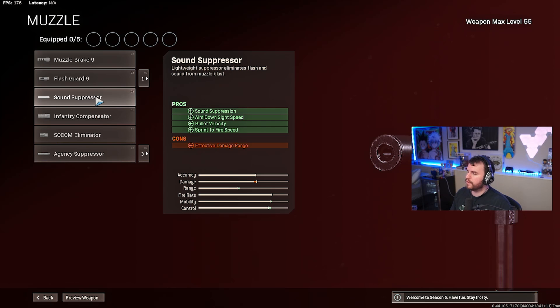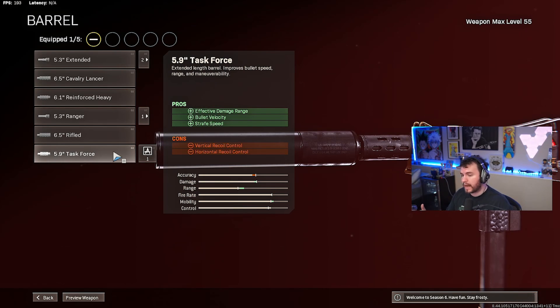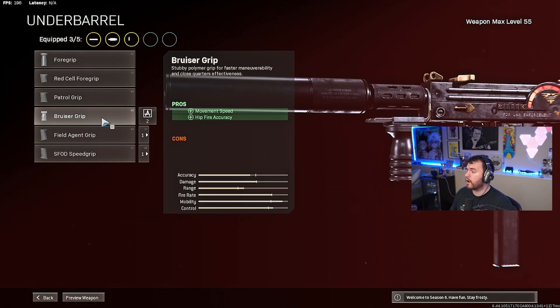Now jumping into our max-level build used in today's video. For the muzzle we're going with the Sound Suppressor — it's a lot better for close-range engagements, and the sprint-to-fire speed and aim-down-sight speed are just too valuable in those close-range gunfights. For the barrel we're rocking the 5.9 Task Force to give us some range back that we lose from not running the Agency, as well as strafe speed and bullet velocity. For the stock we're running no stock — the gun just handles a little better and we get maximum sprint-to-fire time.